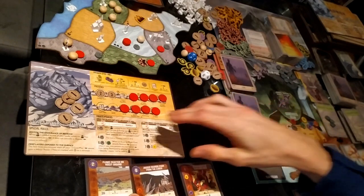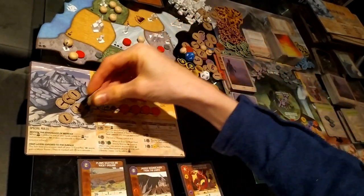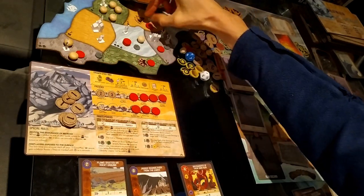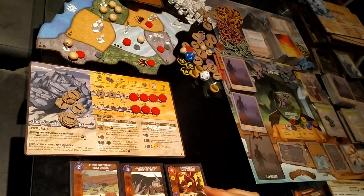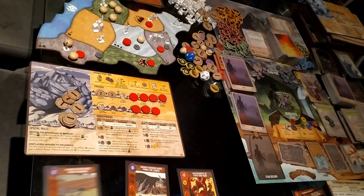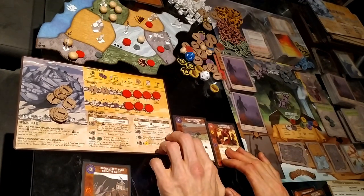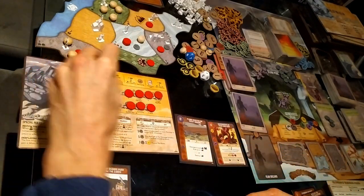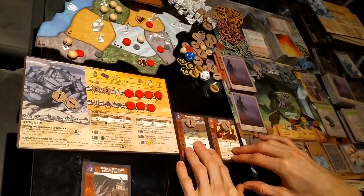I'll gain three from the energy track. I should place a presence first — I'll place it there, it's within range one. For this turn I'm going to play Instruments of Their Own Ruin and Plows Shatter on Rocky Ground, costing four and one — total five energy.